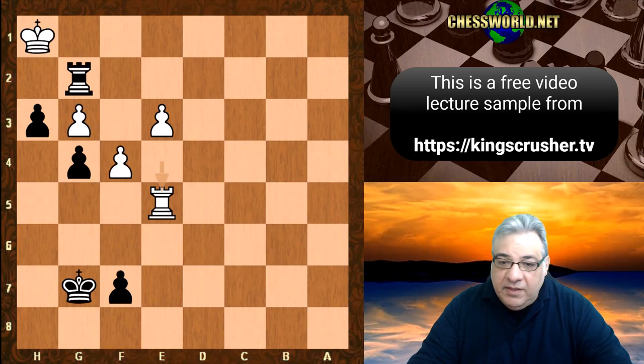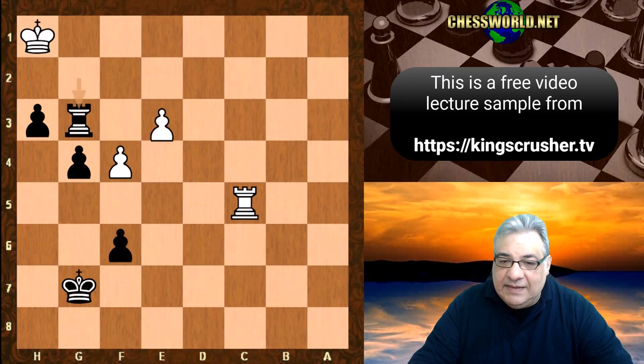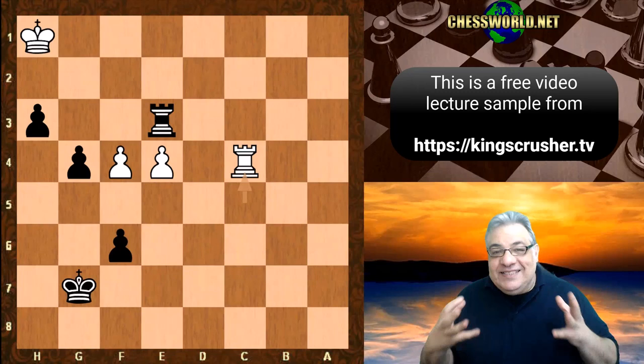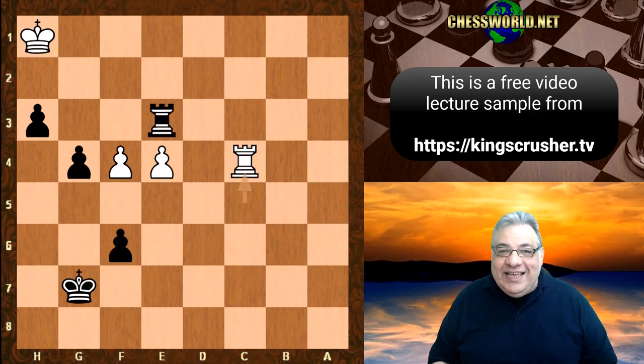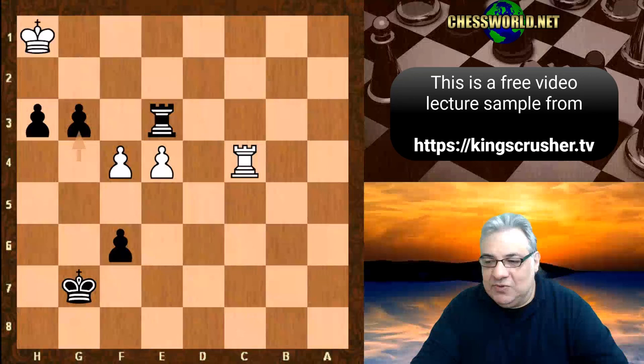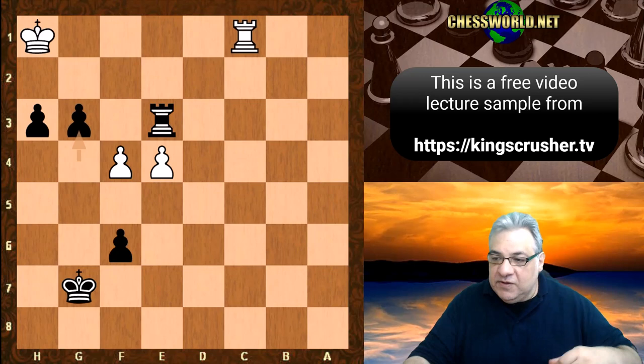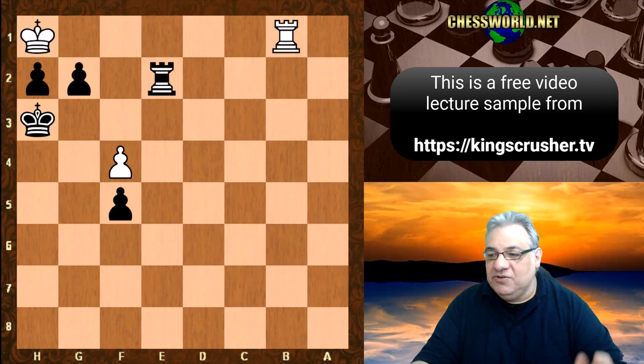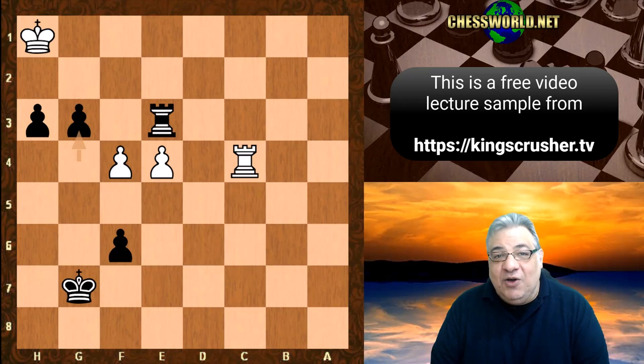b4, putting the brakes on white's queenside. Rook b1, Rook takes a2, b5 — just harmless — a takes, Rook takes, Rook c2. Rooks behind passed pawns — either yours or the opponent's — is the Tarrasch rule of endgames. Rook takes b7, King g7, protecting f7, Rook e7, Rook takes c5, Rook takes e4 with check. Rook e5, f6 nudging the rook, Rook c5, Rook takes g3 — this is absolutely winning. As Fischer says, quite often Capablanca has won the game in the opening or middlegame to already have a winning endgame. With two connected passed pawns, g3 — end of game.